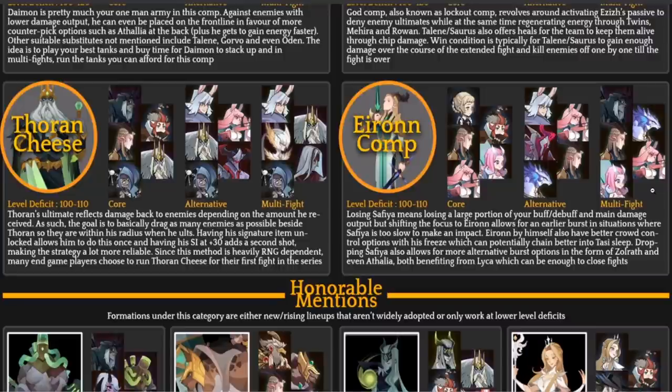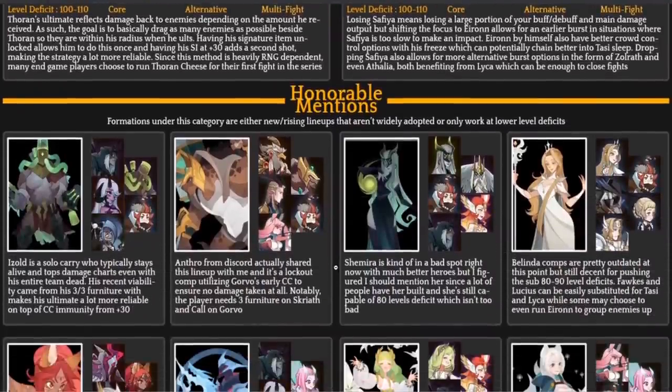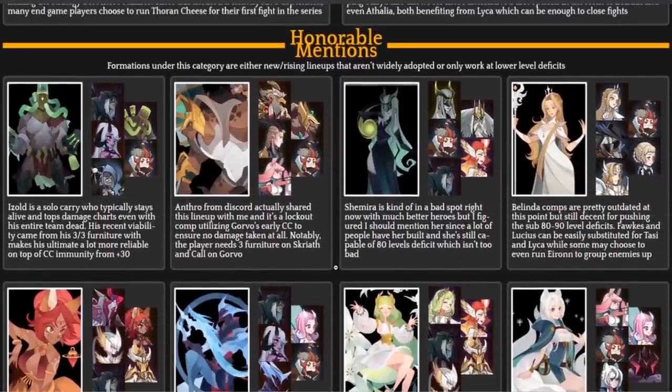Remember, once you get to chapter 31 you need multiple teams — multiple gear sets, multiple heroes built, 10 in total, plus multiple signature items unlocked and leveled to at least plus 30. Ideally plus 20 on some heroes and plus 30 on others for the fights. White Sushi also gives some honorable mentions down here, which are pretty interesting combinations.